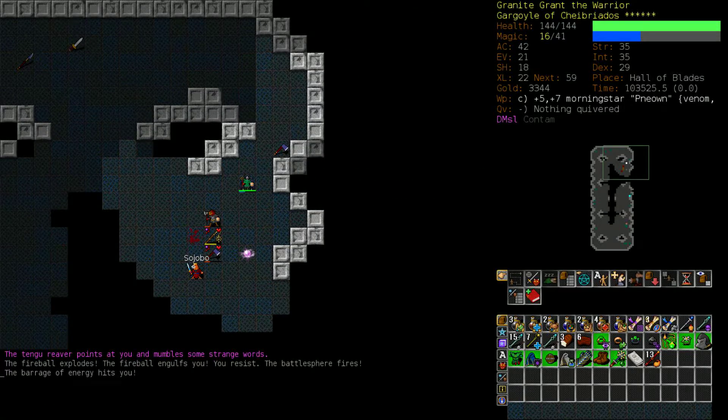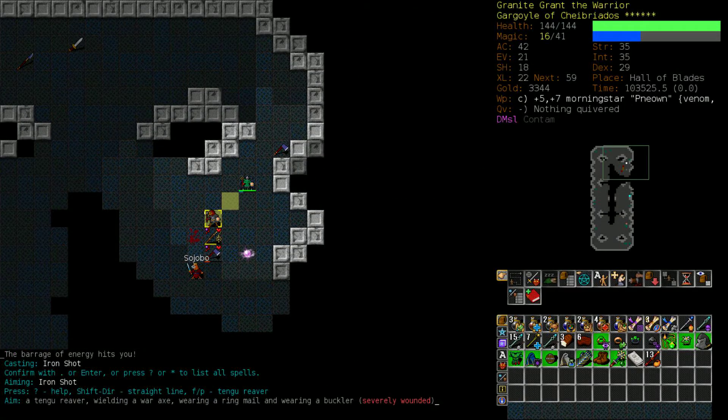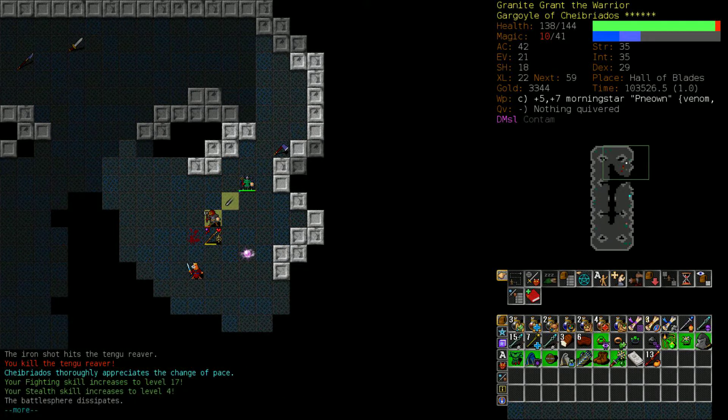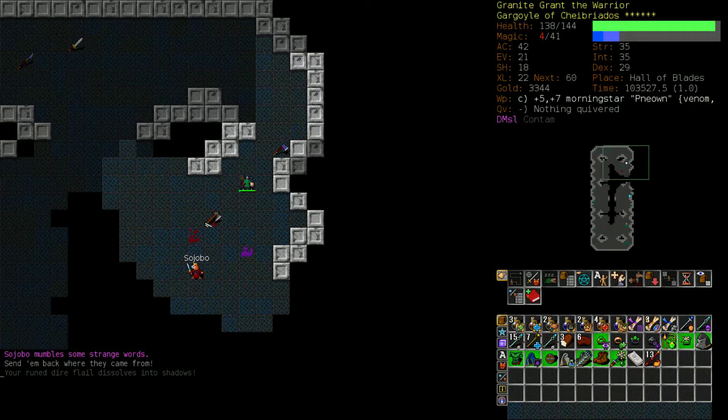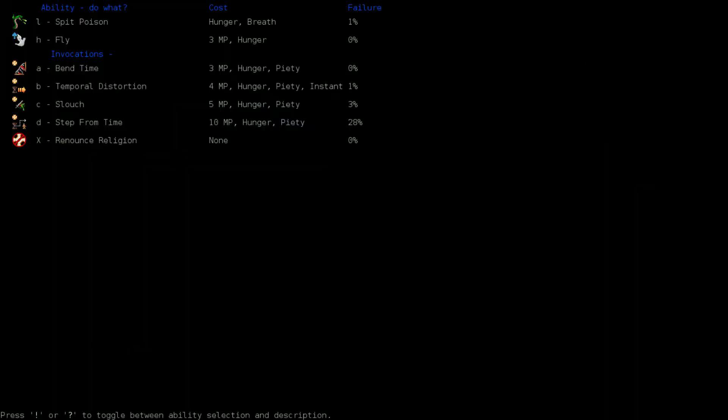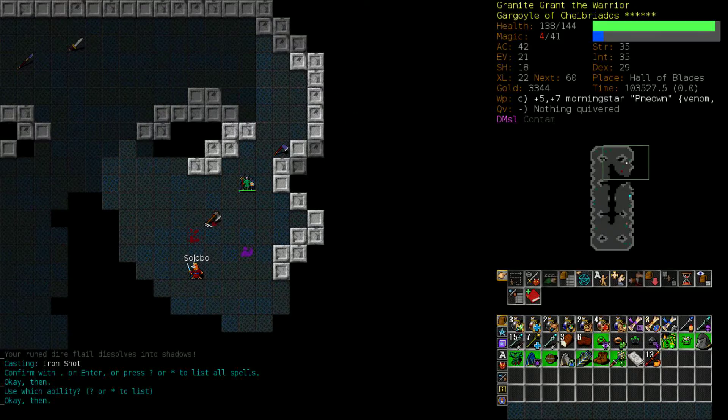Good, we got one of them. This is one of those times where I regret not having trained invocations up to the point where Step from Time is reliable, but no use crying over it. We made our bed, we'll sleep in it. We don't have a potion of magic, though that would be my first choice for this situation.